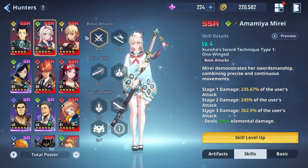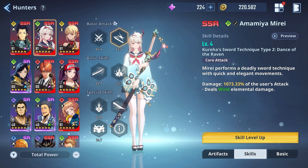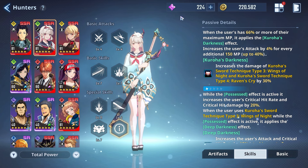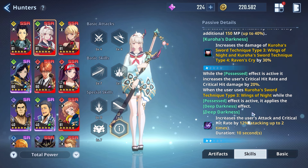Her sword technique type 1 is her regular basic attack, and sword technique type 2 is her core attack — so 1, 2, 3, 4 in that order. A0 is pretty cool, but once you start getting more Advancements, we get into the meat and potatoes.